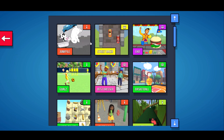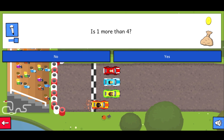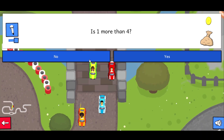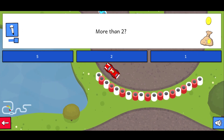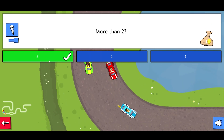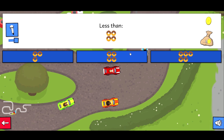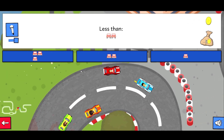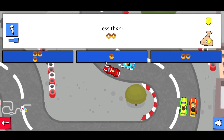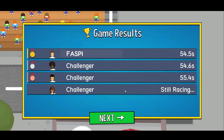So we're going on to the next game. We're going on to Street Racer. Oh, so this is how it works. I believe you need to do math questions. One more than four. More than two. Five. One. This one. One. I won.